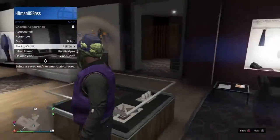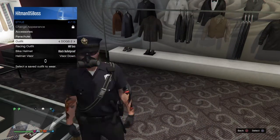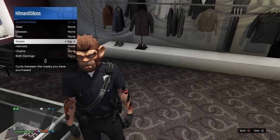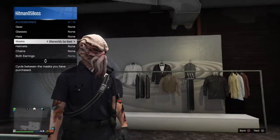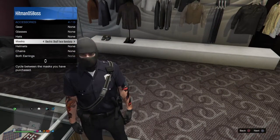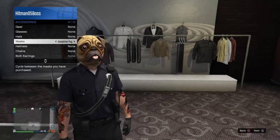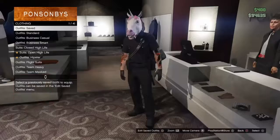This is a glitched outfit so we don't want this. Let's use this for an example — let's use the mask that I want the helmet with. This does not really work with bandanas, just want to put that out there. Let's just do the unicorn. Once you got this, go ahead and save this as an outfit.